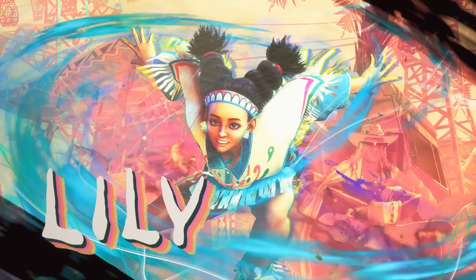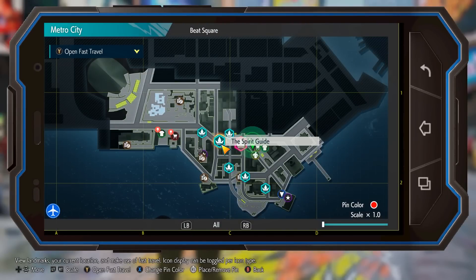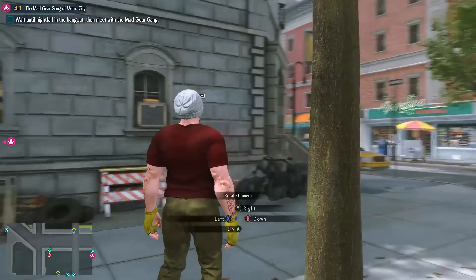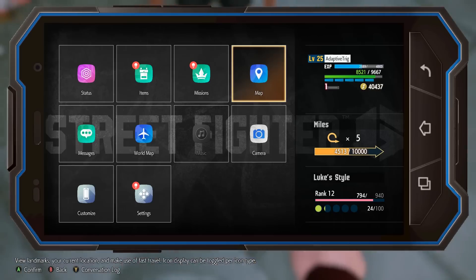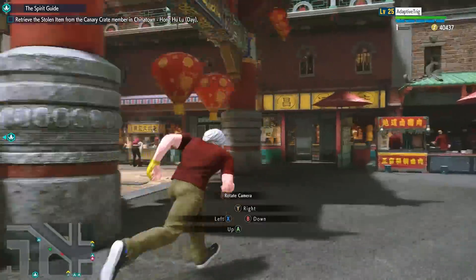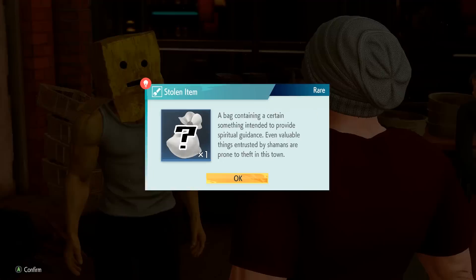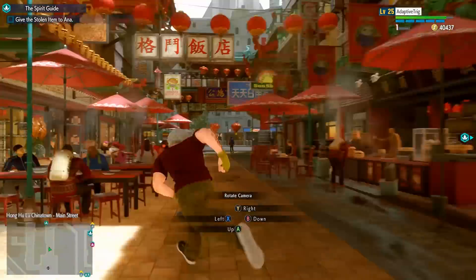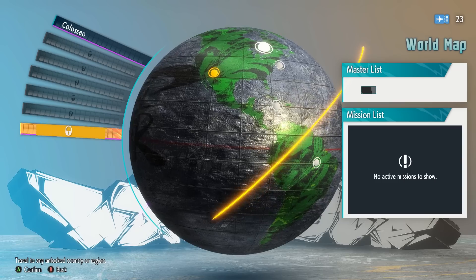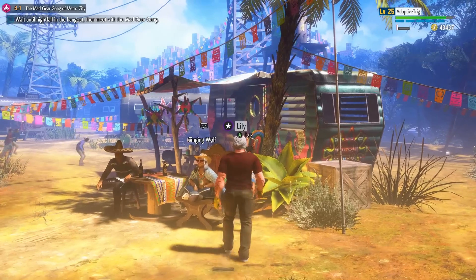Master number 3 is Lily, and you'll find her during Chapter 4-1. Lily is purely optional and must be accessed via the side quest called The Spirit Guide. From Beat Square, find the Spirit Guide on your map and head to its location where you'll find an NPC named Ana. Speak to her and initiate the quest, then head to Chinatown and find the Mad Gear box head named Zemo. Fight and defeat him, then return to Ana and you'll unlock the Thunderfoot Settlement in Mexico on your world map. Fly there and you'll meet Lily, whom you'll fight and can then talk to again to acquire her style.